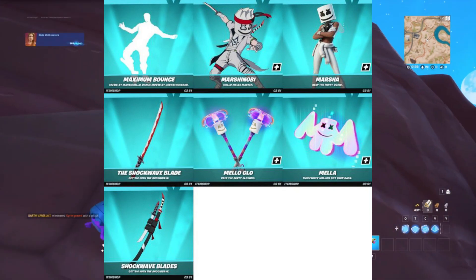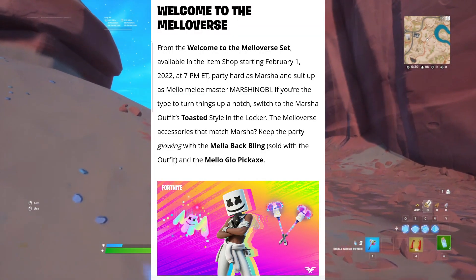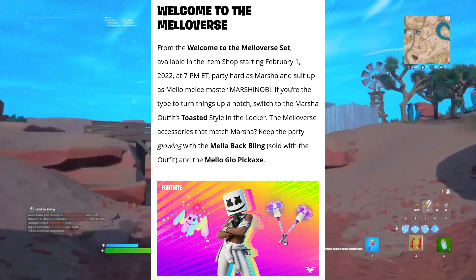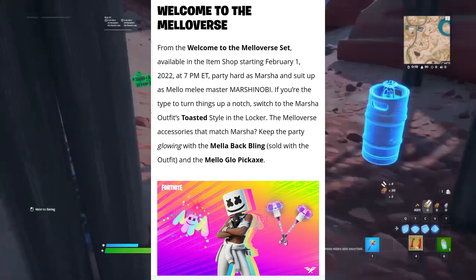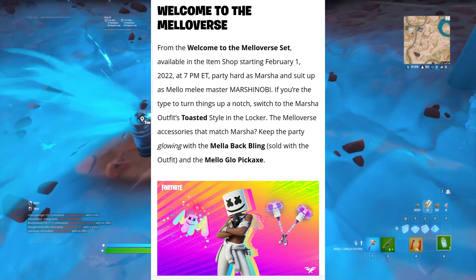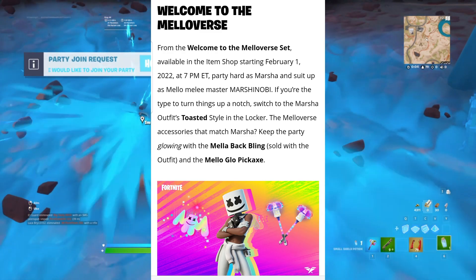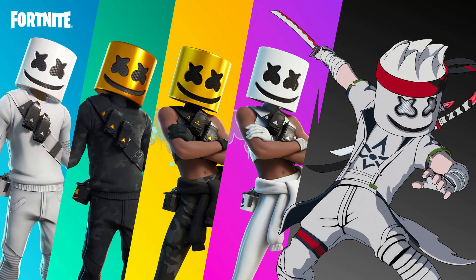The Marshmallow set has an official blog post. It says: 'Welcome to the Mellowverse — available in the item shop starting February 1st, 2022 at 7 PM Eastern Standard Time.' So that's basically tonight. Party hard as Marcia, or suit up as Mellow Mealy Master Marcia Nobi. Switch to the Marcia outfit's toasted style in the locker. Mellowverse accessories include the Mellow Babbling back bling, sold with the outfit, and the Mellow Glow pickaxe.